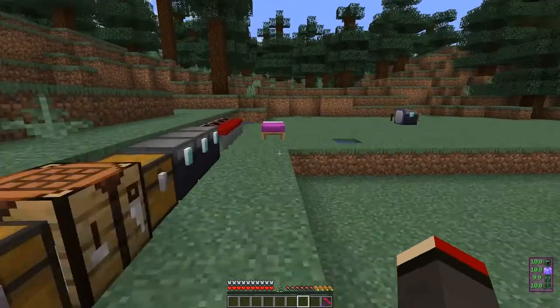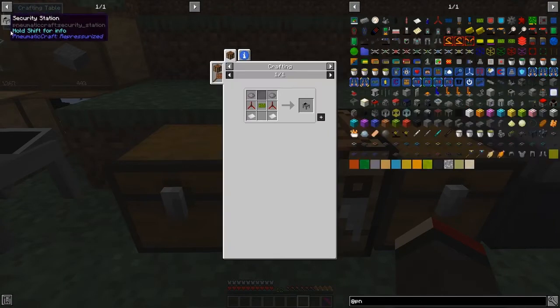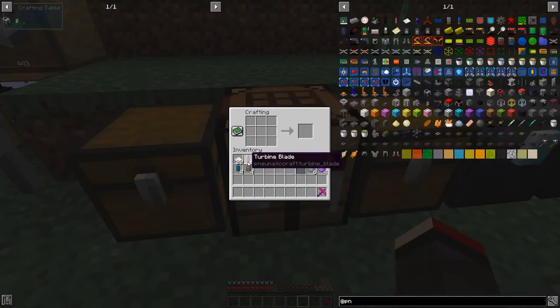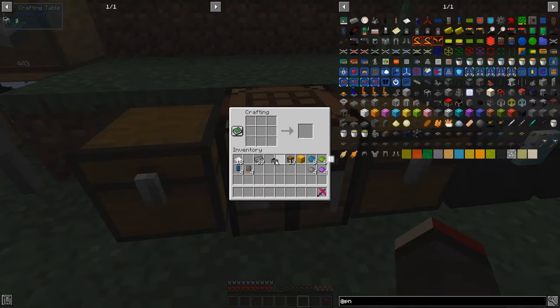Now let's have a look at the security station. First let's build one. The recipe for the security station is this one: two gray dye, one black stained glass pane, two turbine rotors, one PCB, and two pieces of plastic — fairly expensive. To make rotors, I'll do it like this and you get your two rotors. And I think that's all we need to craft the security station.